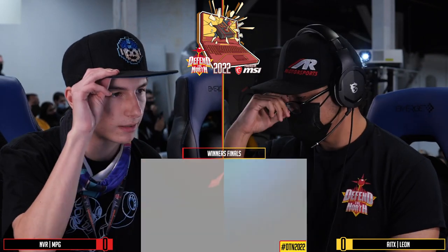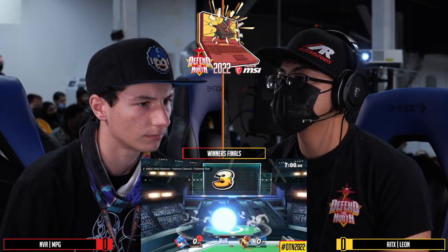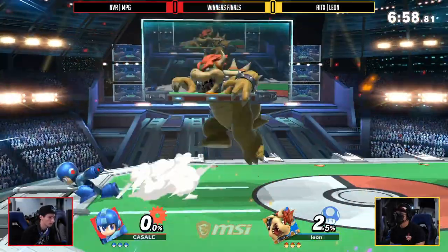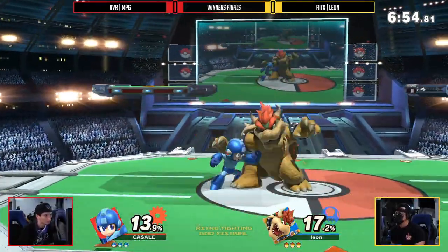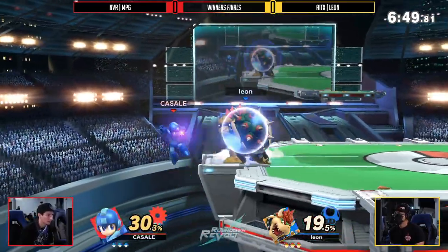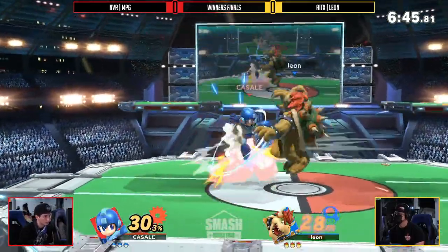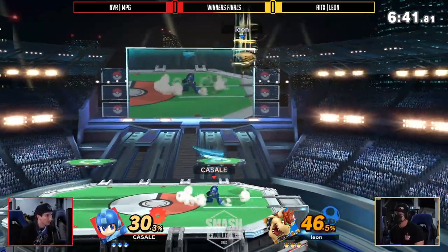You don't usually describe Mega Man in such a way, but his inputs and tech skill all come out at once in a barrage of different setups, set plays, traps, and everything in between. Meanwhile, Leon makes the most out of what he's got — simple but effective. Everything Bowser can do can feel surprisingly encompassing sometimes. He is the king of option coverage.